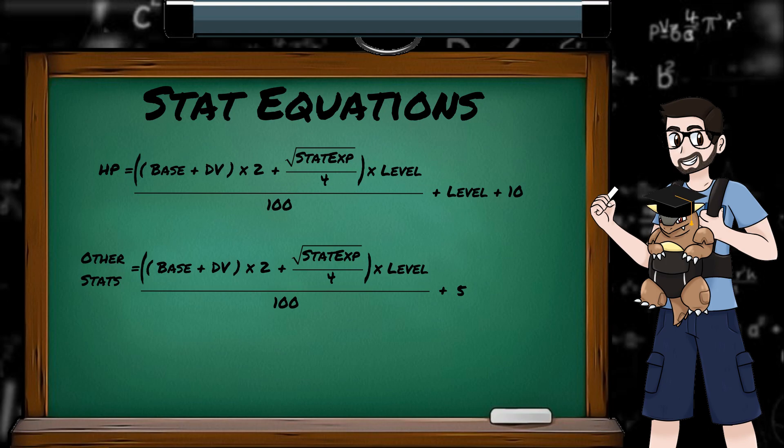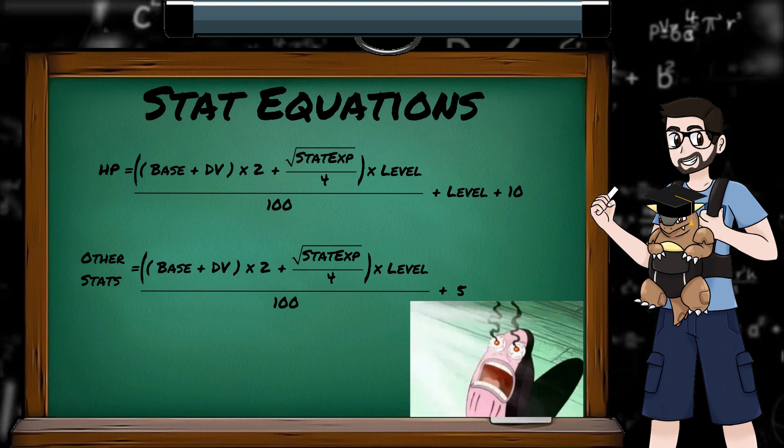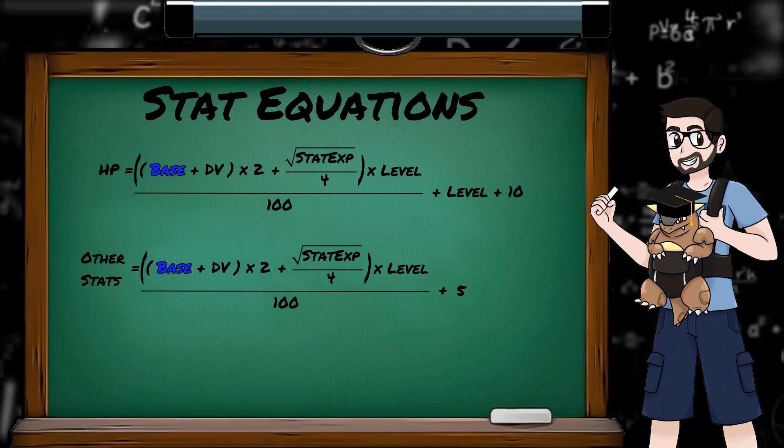Stats are calculated using these two equations. As with all other Pokemon equations, these look nasty, but all we really care about is the fact that stats are dependent on base stats, DVs, stat experience, and level.